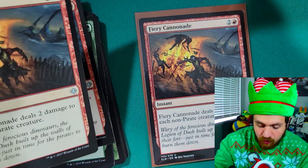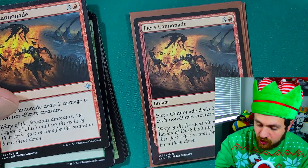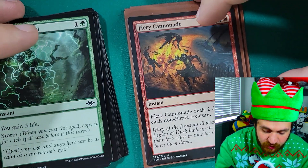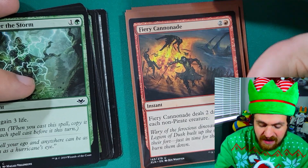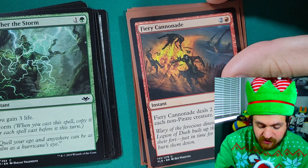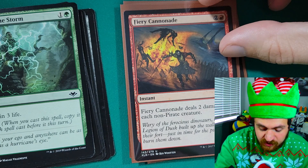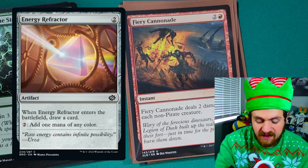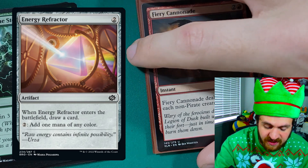First in the sideboard: three copies of Fiery Cannonade — a three mana instant (one red, two colorless) that deals two damage to any non-pirate creature. I know this is a red card and we don't have red mana in our deck, but we have Crystal Grottos, Chromatic Stars, and Chromatic Spheres to filter our mana into red. If our opponent is going really wide, we can crack a Chromatic Star to create red mana and cast Fiery Cannonade to kill their stuff. In other Tron lists there's also Energy Refractor, which is currently a popular card, and that can also filter into red for Fiery Cannonade.